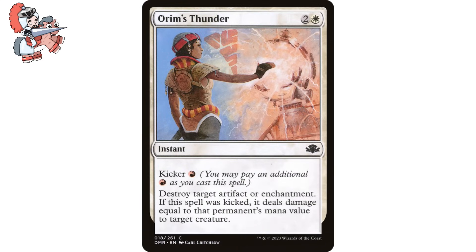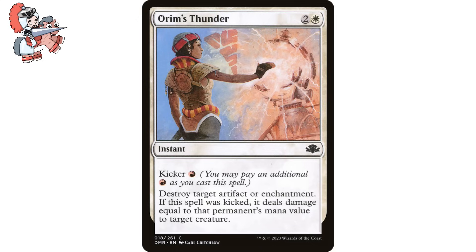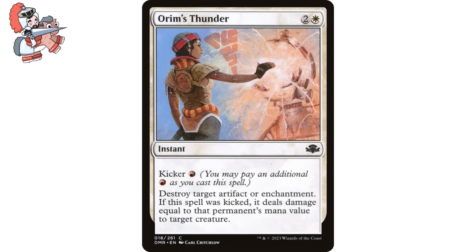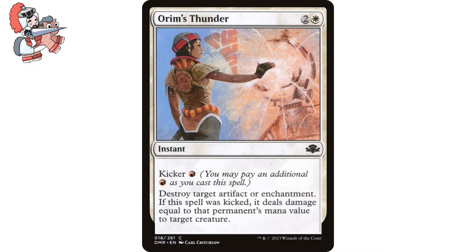Moving on over to Orym's Thunder. Two and a white instant from Dominaria Remastered. It has a kicker cost: for one red, you may pay an additional red as you cast this spell. Destroy target artifact or enchantment. If this spell was kicked, it deals damage equal to that permanent's mana value to target creature. This is a fun little Boros removal spell that deserves a bit more attention — not only does it remove an artifact or enchantment, but for a little extra payment, we can deal damage to something else. Normally this will dish out two to five damage, which is plenty to kill many a problematic creature. But when we hit something like the Great Henge or a Scion of Draco, we can target some beefier creatures. All for four mana is a pretty sweet deal.